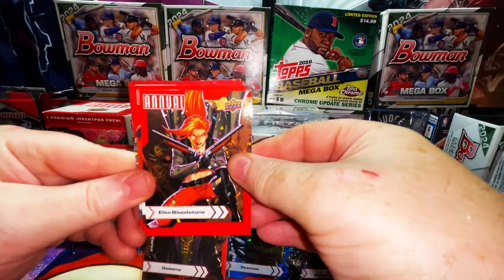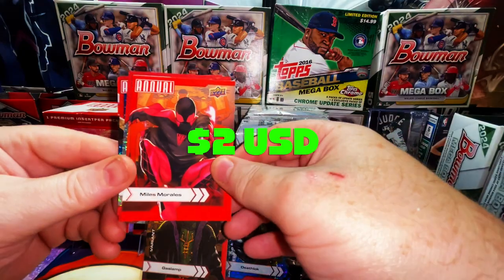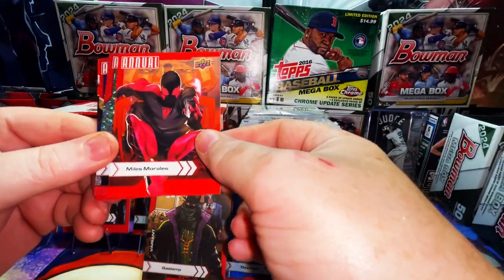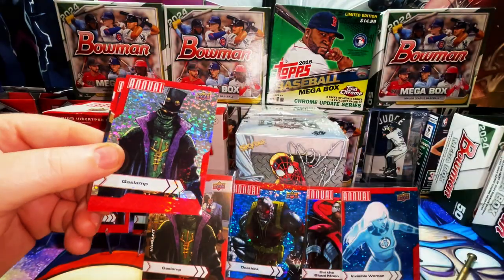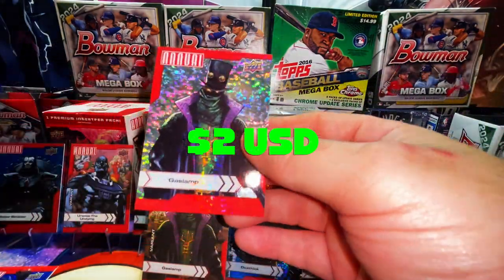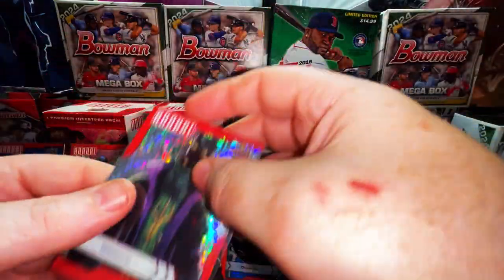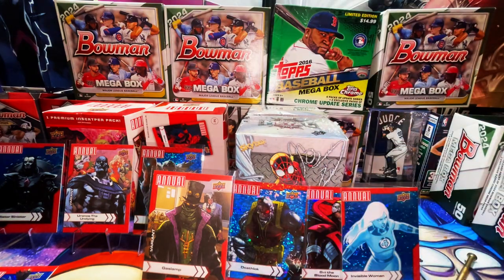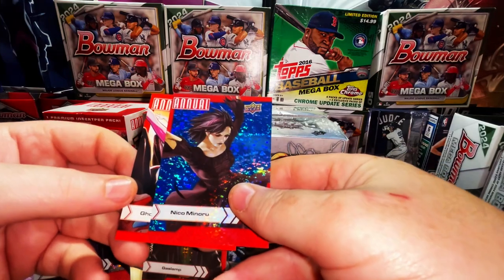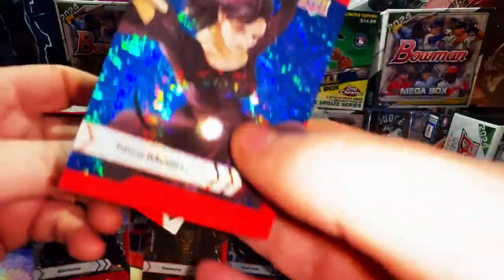We got Elsa — nice! We got Miles, baby — in the 2022-2023 suit. And there's a Gas Lamp silver sparkle — great pull! You love Gas Lamp, anything Strange Academy related. We have a Nico Minoru blue sparkle and a Ghost Spider. Nice!